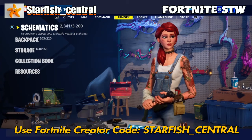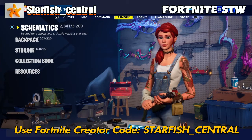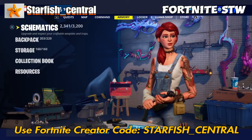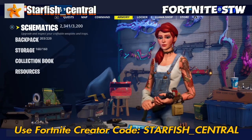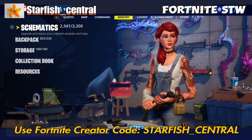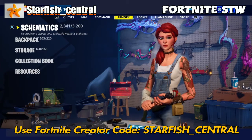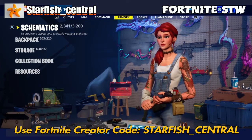Every little helps, so to speak. I recently discovered that you can actually use a support creator code in Rocket League — I didn't know that until I started playing the game and saw it there. You can also pop in a support creator code just before you buy something from the Epic Store, such as a game. The support creator code lasts for two weeks, so every 14 days you have to pop it back in again — twice a month.